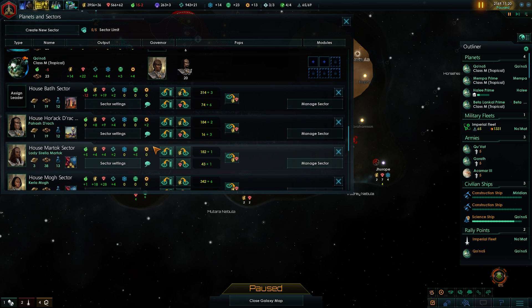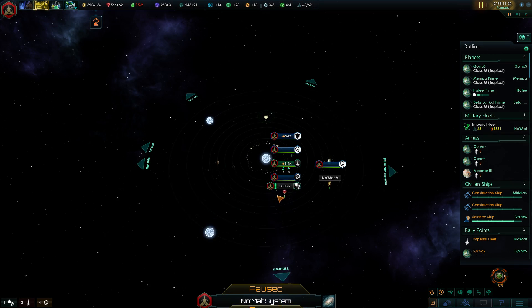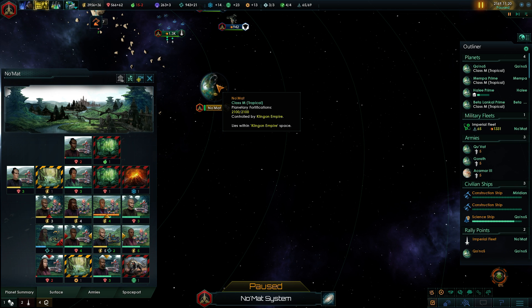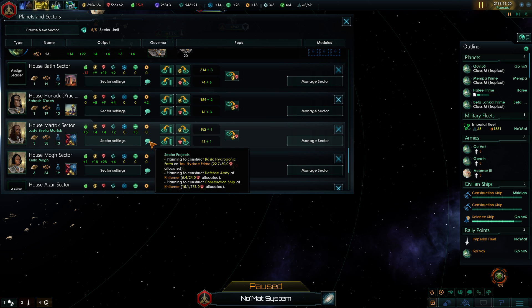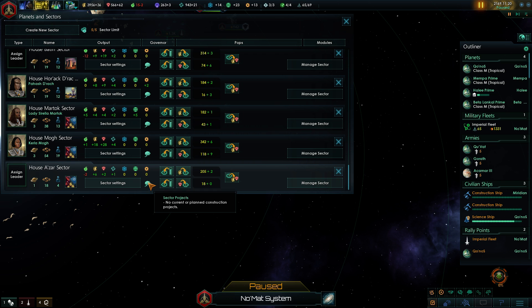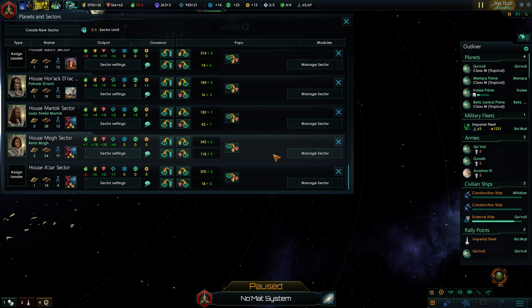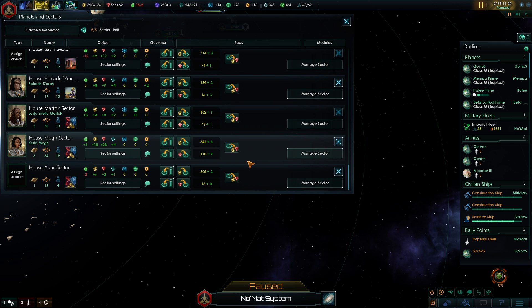We're already minus two in terms of food — stupid sectors. It's nice that the population is growing but really. Where's House Battle? How does that planet look? It's nearly filled. Let's see if these sectors will clear out the tiles. Constructing basic hydroponics farm on Tau Hydra Prime — so they are actually building hydroponics, they just can't keep up with it.